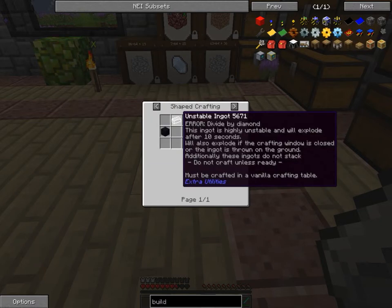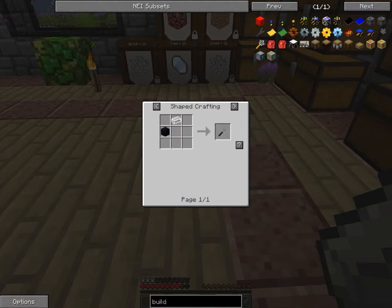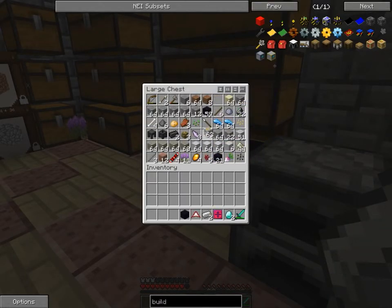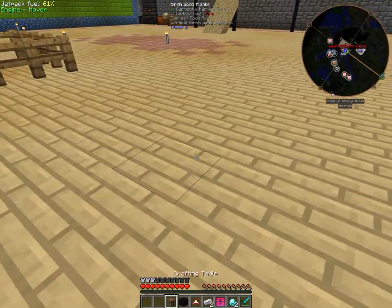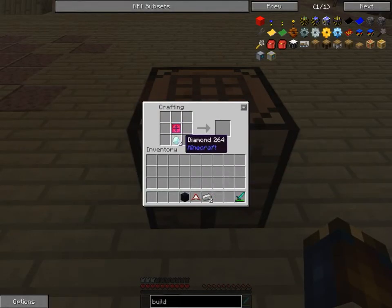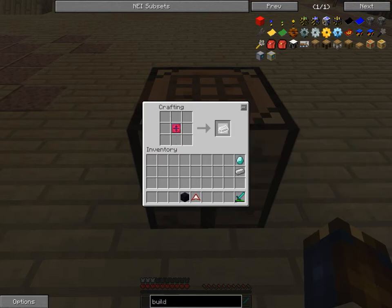Unstable ingot divided by a diamond - so one ingot over that - okay, and I need a piece of obsidian. Got that. And I think you can only do it in a vanilla Minecraft crafting table. So let's make one of those - we'll do it smack dab in the middle of the base in case I don't make it. This goes in the middle, this goes at the bottom, just want to do one on top. This thing is highly unstable and would explode after 10 seconds. It will also explode if the crafting window is closed or the ingot is thrown on the ground. Additionally these ingots do not stack. Do not craft unless ready - must be crafted in a vanilla table. Okay, so we got 10 seconds.